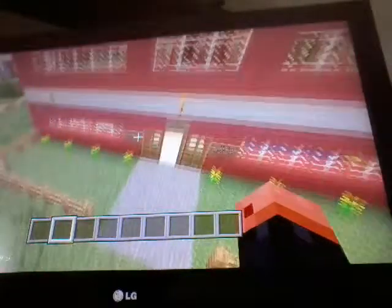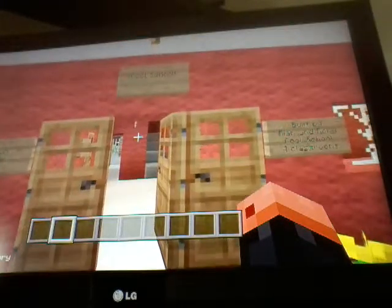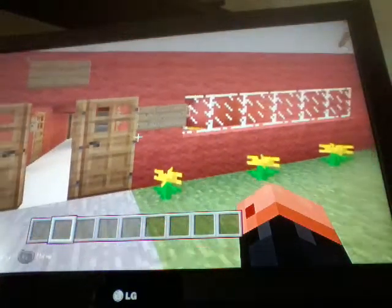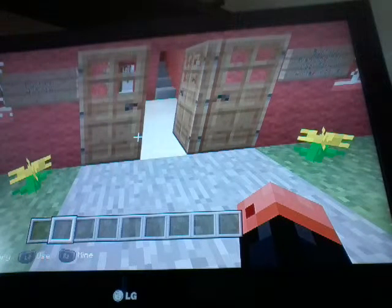Now onto the school. I built this thanks to Stampy Long Nose — I'm sure a lot of you know him, he's a really good YouTuber. I built it because of him and called it Cool School. There's a dog called Ad because it's a school, though I spelled it wrong. The sign says: Built by Reen and Rory, Cool School, four classrooms, built on the fourth of the fifth, 2016.